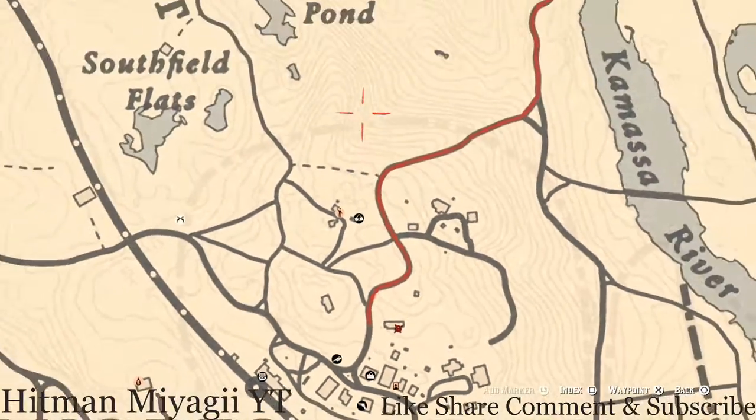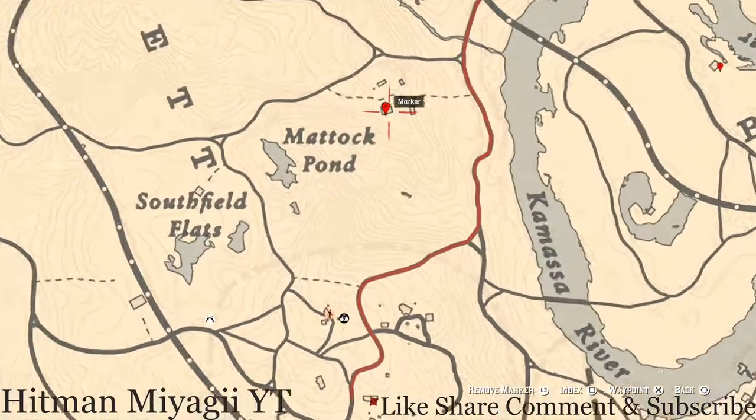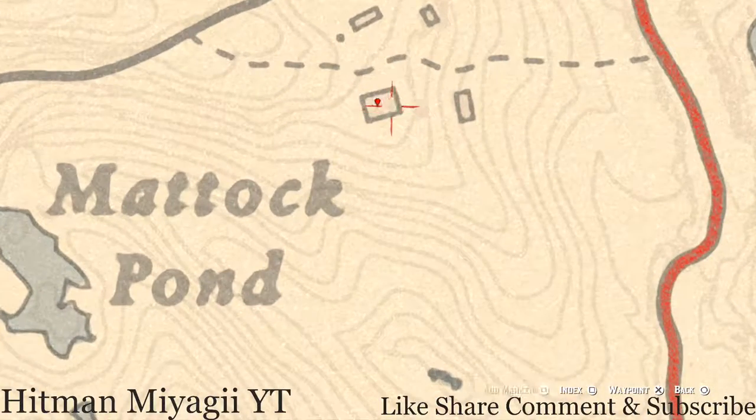Let's go up to our last marker — this farmhouse. Right inside this farmhouse on the dresser with the mirror you'll get a tortoise shell comb, which is another family heirloom. And that's pretty much it for all the extras and stuff I have for you today.